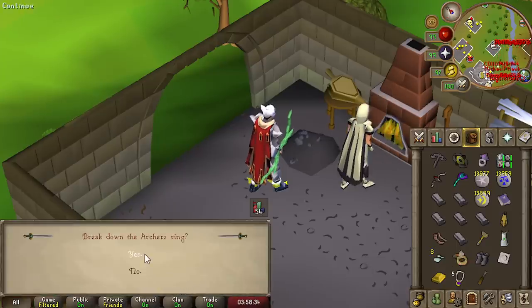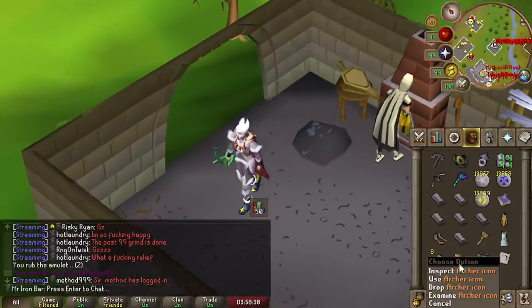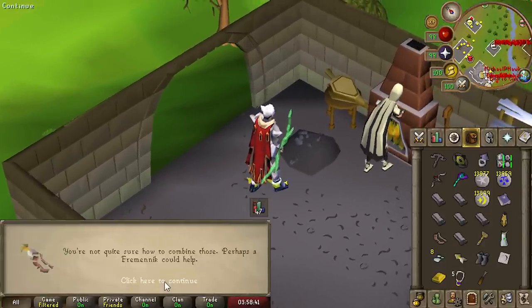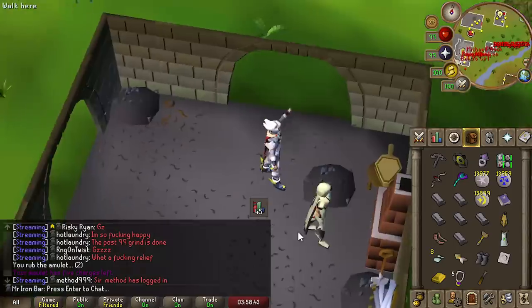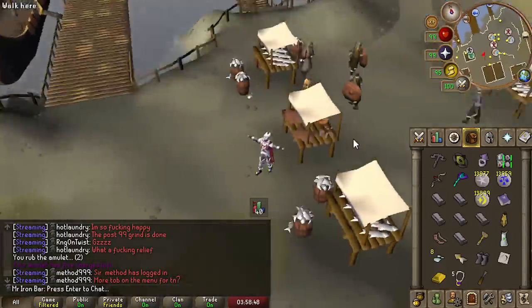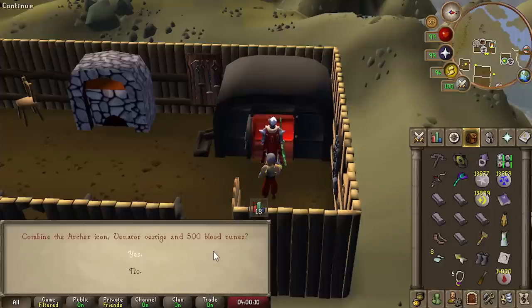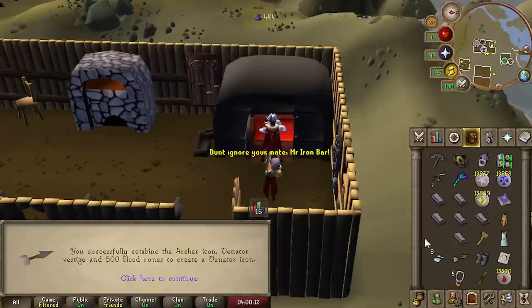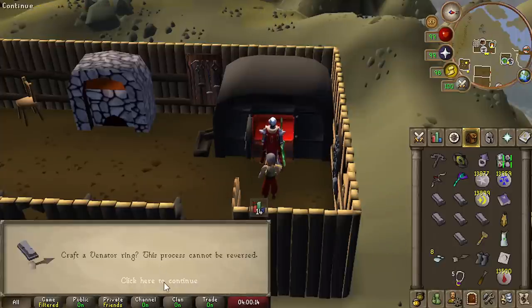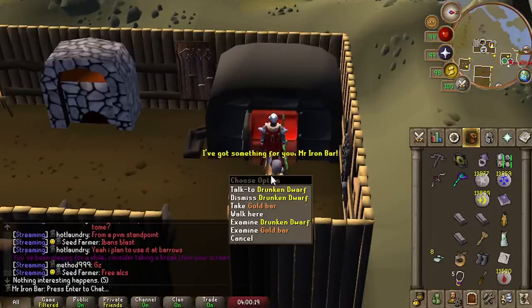Here we go, boys. This is how you do it apparently — you get the icon by breaking the Rigour Archer's Ring, and then you go to Pierre the Seer. I also need 500 Blood Runes. Pierre the Seer shows you how to combine Ring Icons with Ancient Visages. There we go — I got the icon now. Craft the Venator Ring. This was so complicated, but I did it!